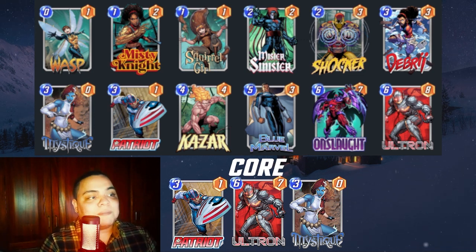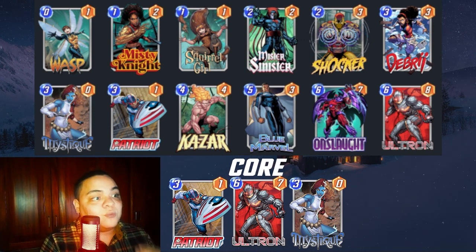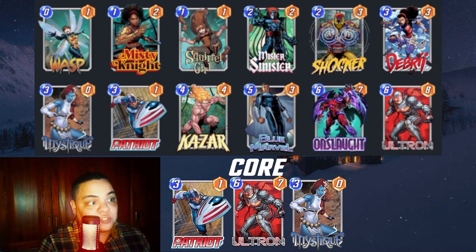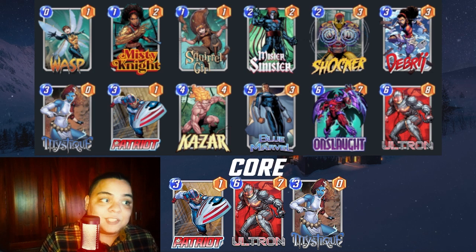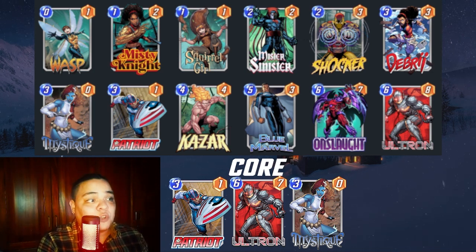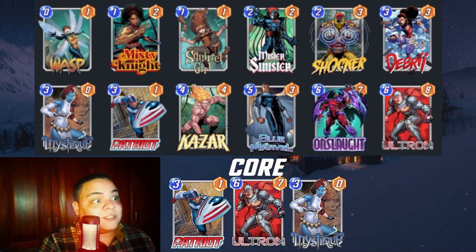So what is the strategy in this deck? The core is Patriot, Ultron, and Mystic. The strategy is pretty obvious: you want to push power in cards with no abilities using Patriot and Mystic, and Ultron gives you a bunch of bots that are cards with no abilities. You want to play Patriot, buff with Mystic, then Ultron on the last turn and slap a bunch of unexpected points.